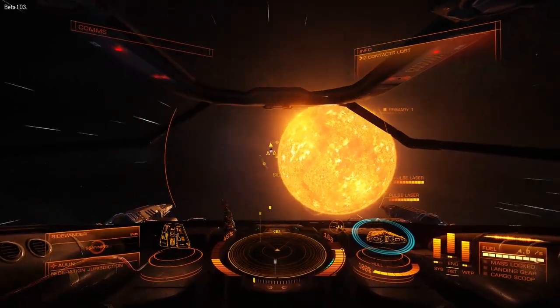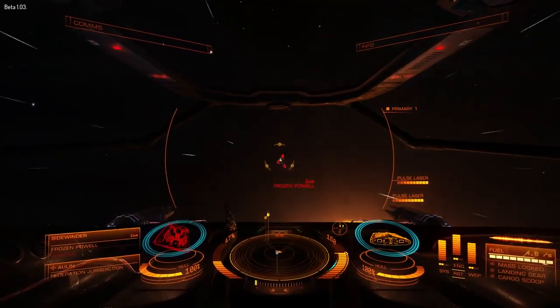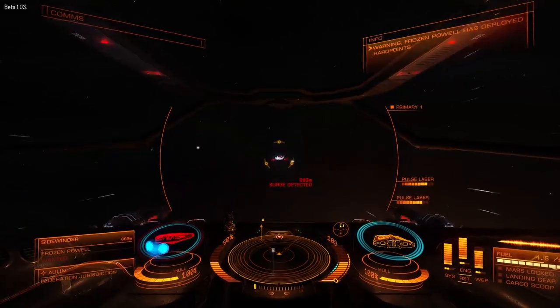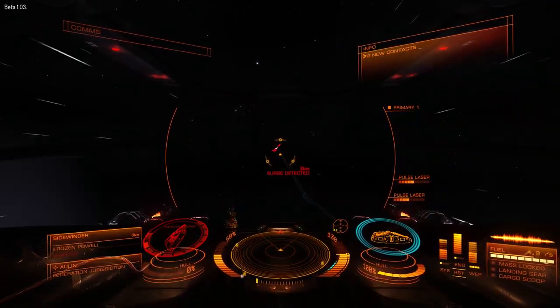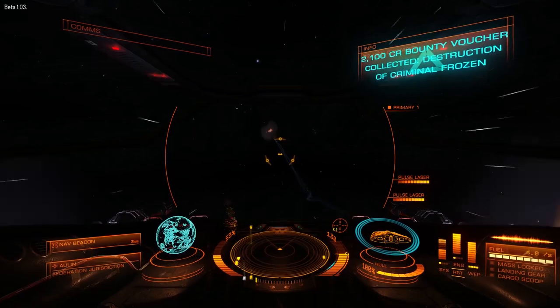While in combat, it's important to pick your targets carefully. Picking a fight with an Eagle or an Anaconda may not exactly be the best choice. Since the Sidewinder only comes equipped with two Class 2 hardpoints, it may take some time to bring down another ship. Once you've taken down your wanted criminal, collect your bounty, rinse and repeat, and save up for a more powerful ship.